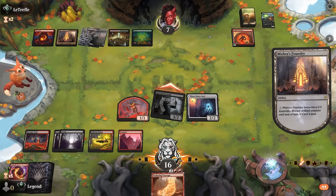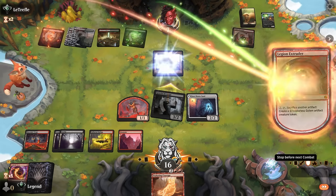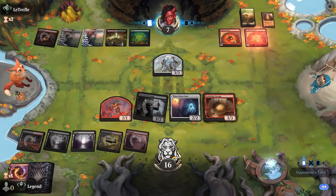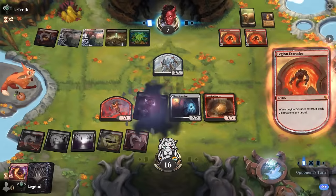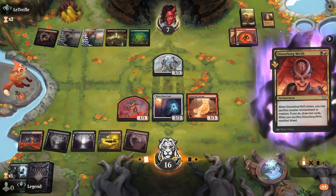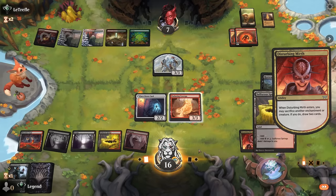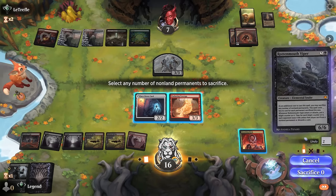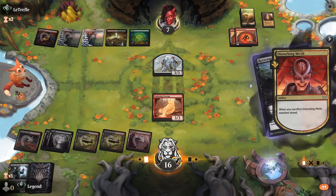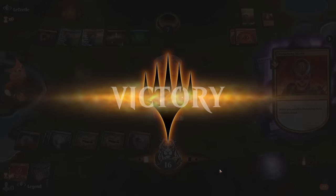Opponent correctly trades for the token with the roll token since it's better for potential sacrifice synergies. They gain 2 up to 7. They can still sac Mishra's Foundry to make a 3-3, so it's just Hexmage attacking. They did get good value out of the Legion Extruder in the end — their deck was all cheap artifacts. They found another Legion Extruder so they can take out Hexmage. Draw Disturbing Mirth, sack my Goblin. There's a Viper — perfect. Play it, sacking Disturbing Mirth. Courage can still attack, and the Manifest Dread also gets the +2 power bonus and haste. On to the next one.